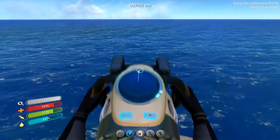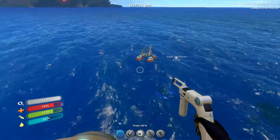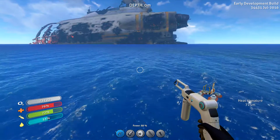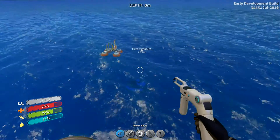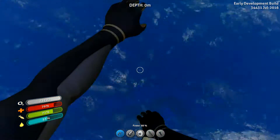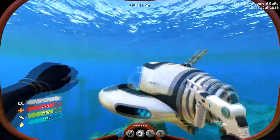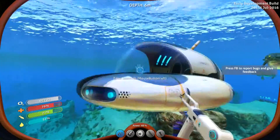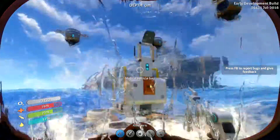Luckily a friend told me that there are console commands, and while I didn't really want to cheat, I did decide to go ahead and spawn in everything that I had built up previously. That includes things that I did while I was off camera. First and foremost, I built a Seamoth, which is a really small submarine that goes really fast and is awesome, and we're gonna take that out for a spin in a minute.